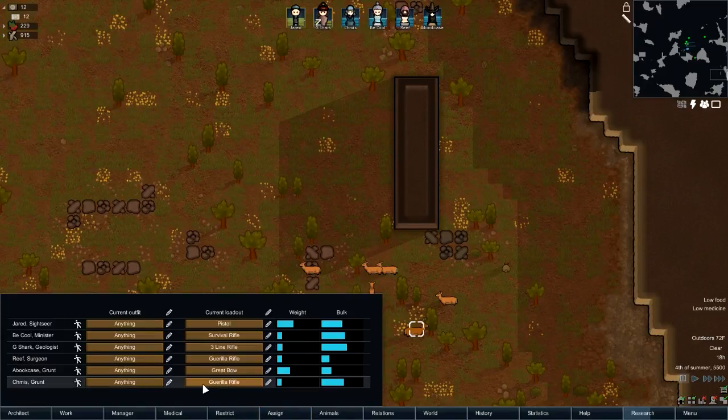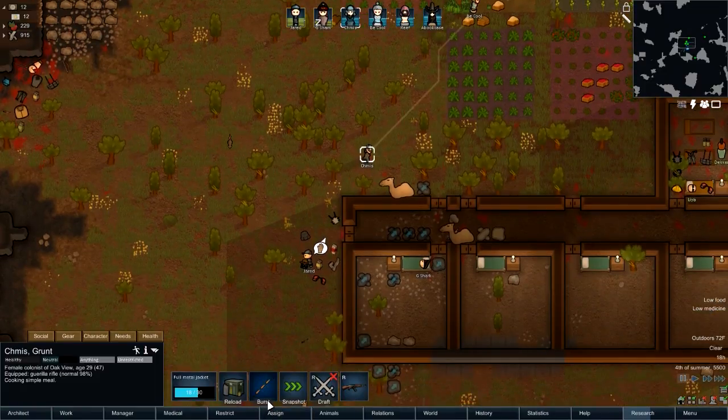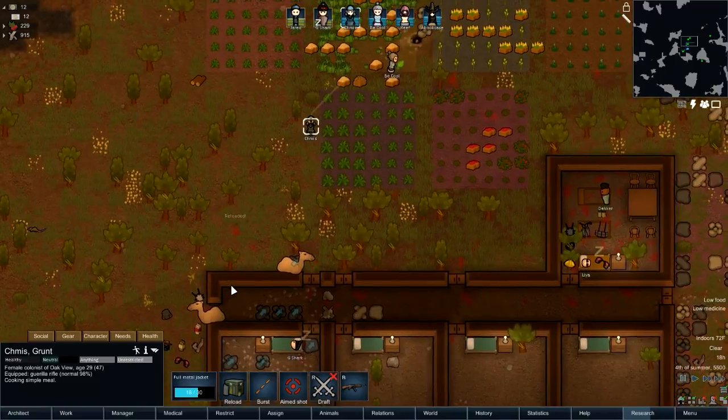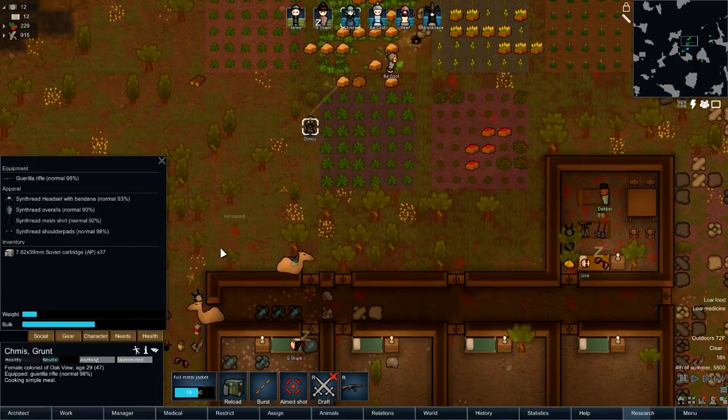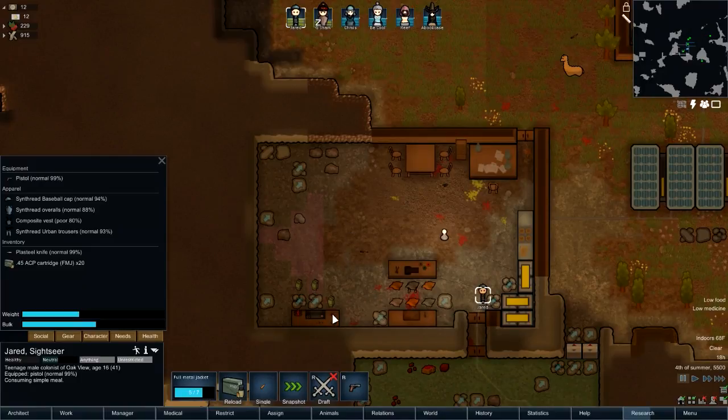I nearly forgot about assigning weapons. Okay, so Chemist has that, and I want Burst on that with Aim Shot. Go ahead and reload it. We don't have enough ammo for that, of course, because we need someone to make the ammo first.